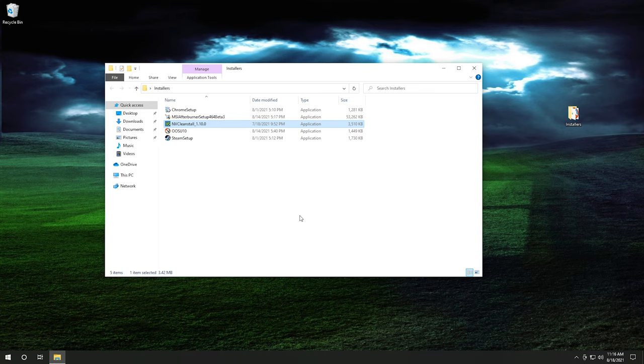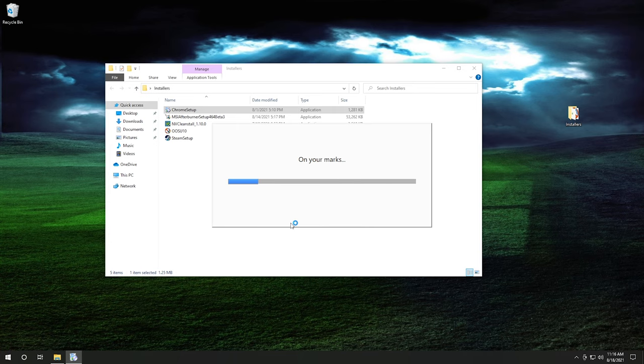After GPU drivers are installed, the next step is installing a browser. I typically use Chrome, but Firefox or even Microsoft Edge will work fine — Edge is definitely better than Internet Explorer was. Just set up whichever browser you prefer and we'll make it the default.